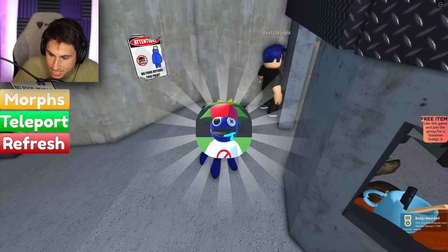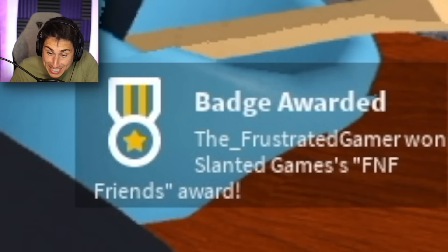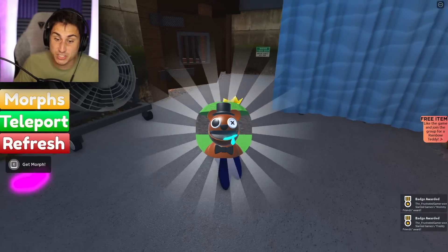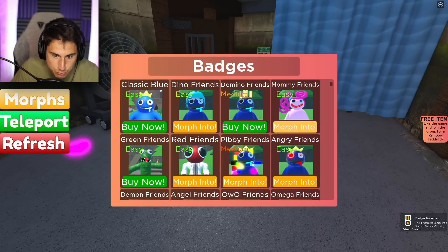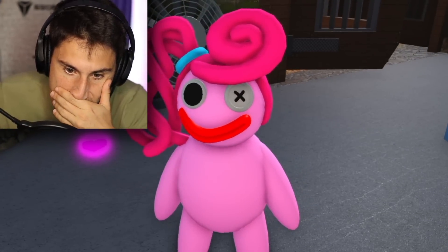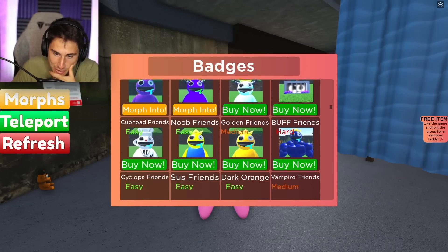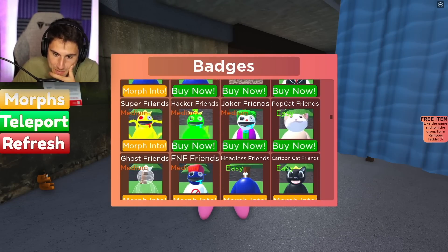What's this one? This is the Friday Night Funkin' mod. Oh, Mommy Longlegs and Five Nights at Freddy's. Dude, I gotta morph into the FNAF one. Or Mommy Longlegs too — Mommy Longlegs is hilarious. I want to find the Freddy one though. That's kind of one that I've been aiming for.